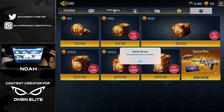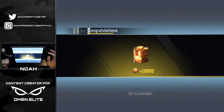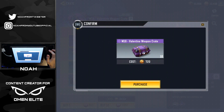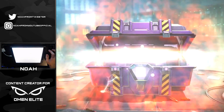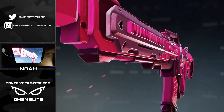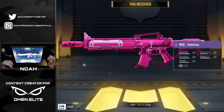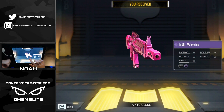We're gonna have to purchase more CP, which of course means we have to get the hundred dollar set. There we go with 10,800 CP into the account. Come on now, let's see if we can get it — oh there we go! They just had to take a little bit of money from me, but luckily we got it relatively early. That was in just 50 pulls — heck yeah, the M16 Valentine!